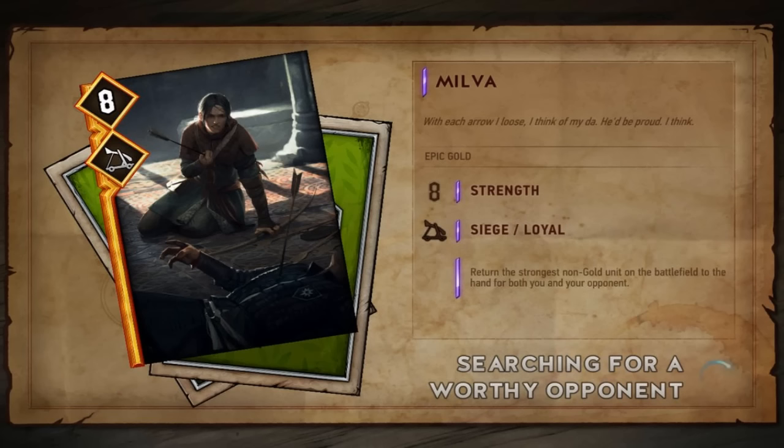Our next card is Milva — an eight strength golden card for Scoia'tael, loyal, goes on the siege row. Her ability: return the strongest non-gold unit on the battlefield to the hand of both you and your opponent. What I expect this to do is pick out the strongest non-gold unit on your side and put it back into your hand, and pick the strongest non-gold unit on the opponent's side and put that back into their hand.